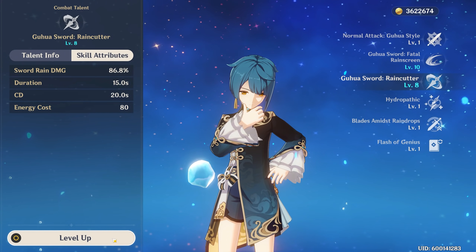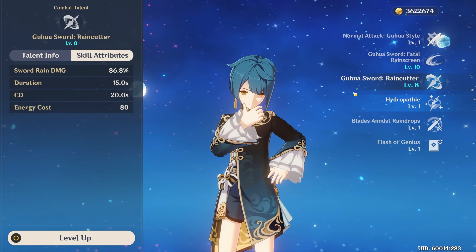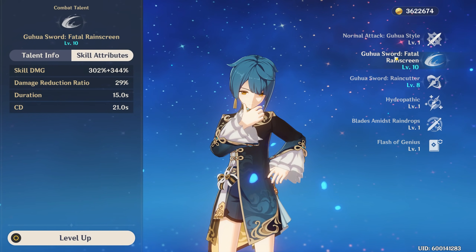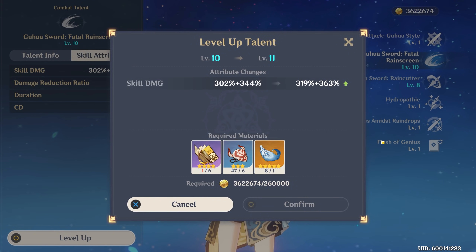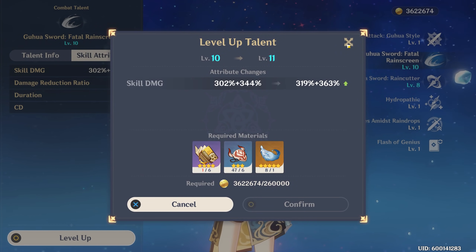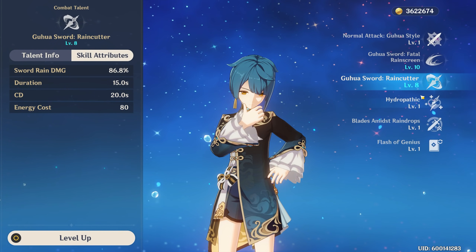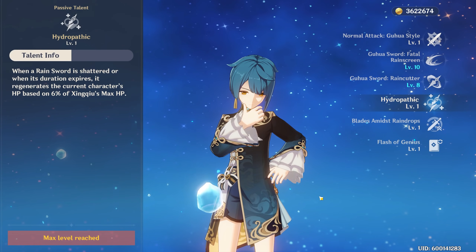When you do level up his elemental burst, the damage of each hit is going to increase. In terms of talent level-up priority, I would focus on leveling up his elemental skill first to maximize his burst damage — and remember you do get reduced damage reduction as well. After that, I would focus on leveling up his elemental burst and then lastly his normal attack.